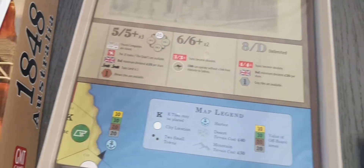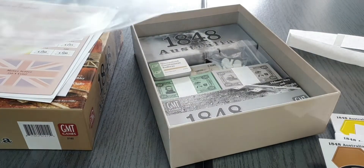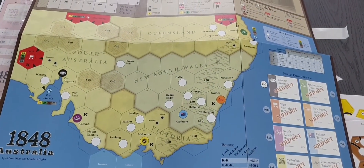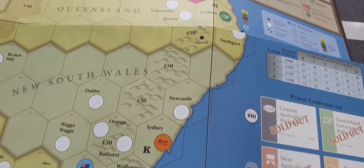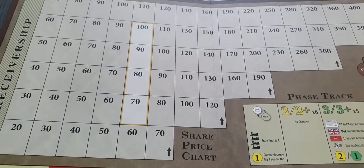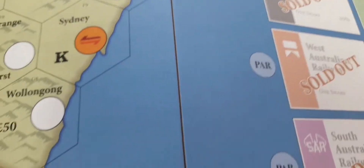Then we have the board. This is the board — with the brown tiles as advertised. It's on the smaller side than other 18xx games. Very good quality, sturdy mounted board. We have the stock exchange over there, the bank pool over there, the map legend, and the public companies listed. Very nice.